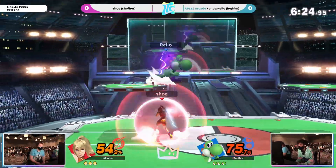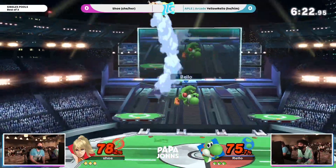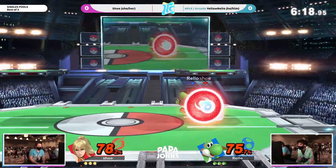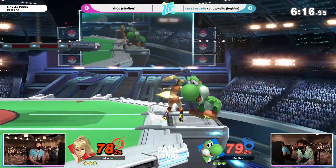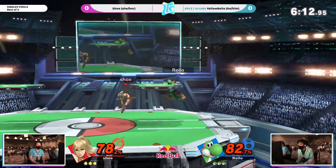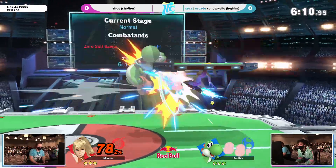Double jump armor there definitely saving Rello, because otherwise he would have been booted to the blast zone. And I feel like we're going to be seeing quicker stocks taken by the Yoshi, because ZSS is light and Yoshi just has way more kill options — drag down, back air, stuff like that.